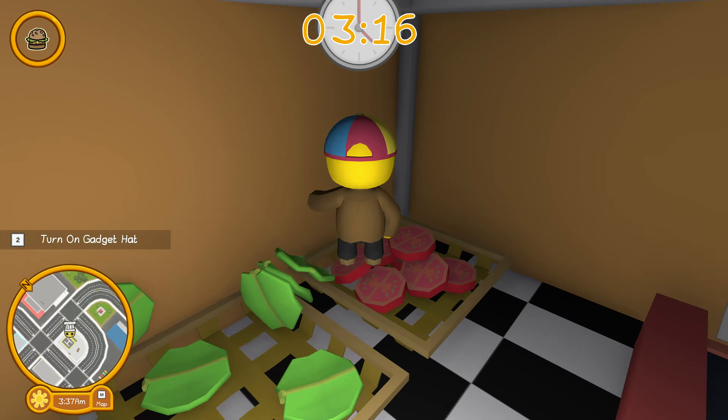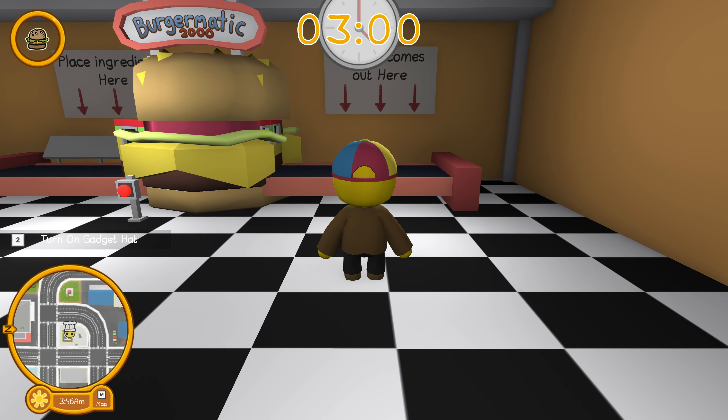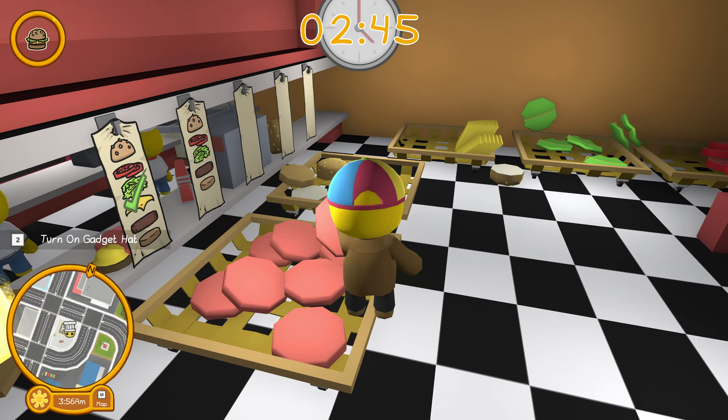If we push the button, everything kind of just glides right in — nothing gets hung up. So it is a little easier. I made a burger! That's the only real change to the burger mission, and I am still terrible at it. But it does definitely ease a bit of the accidental food falling off the conveyor belt, which used to drive me crazy.